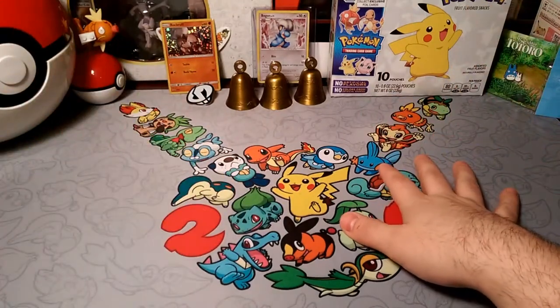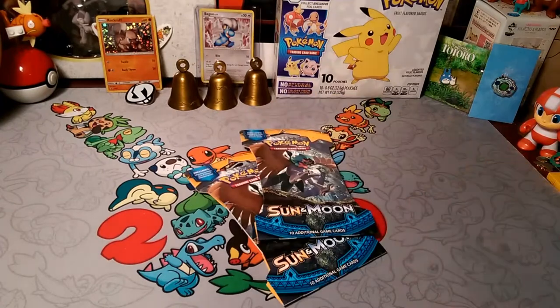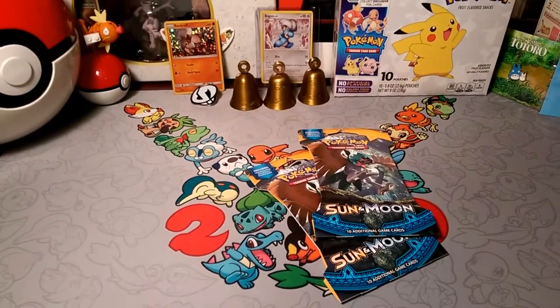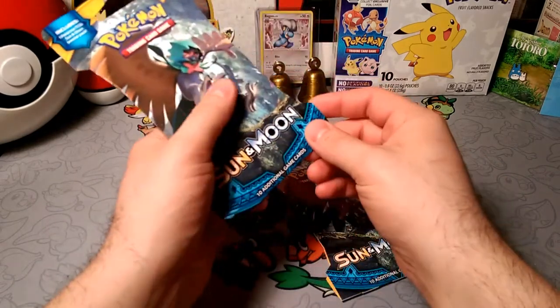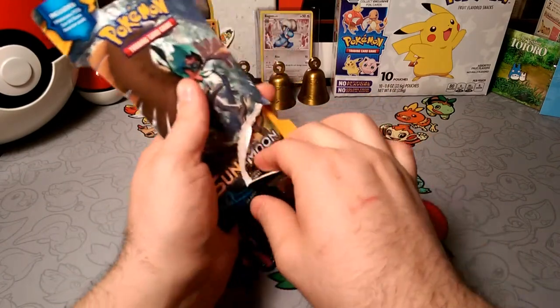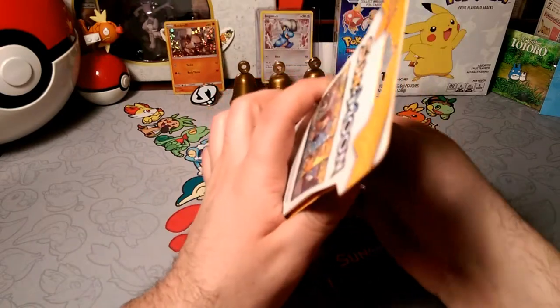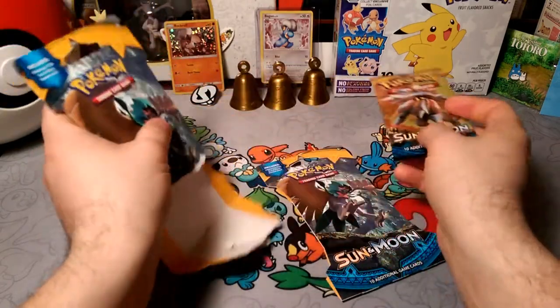Alola friends, DapperDrabby here, welcome back to another Pack-a-Day. We're gonna go ahead and fly away with two more packs of Sun and Moon. It's been a little bit of a rough week but we're hoping and praying we get something good. We clearly got super lucky with Burning Shadows last week, and this week with Sun and Moon has been a little bit rough — nearly nothing. We've gotten a couple of hollows so we'll show those off at the end.